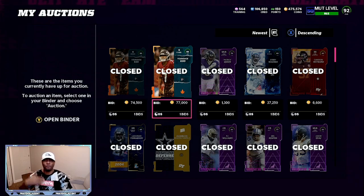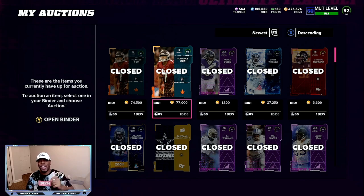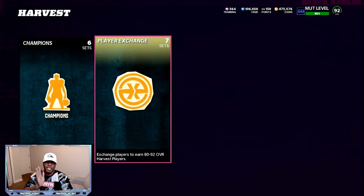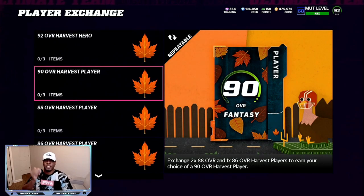Let's look at the sets and what you need to do to complete it. You can flip this method over and over — this will help you make up to 40 to 50,000 coins fast. Go to Sets, then Harvest, then Player Exchange. The 90 overall harvest player exchange requires two 88 overall harvest players and one 86 overall harvest player. From there, you get to choose any 90 overall harvest player, which is what makes this method so good.